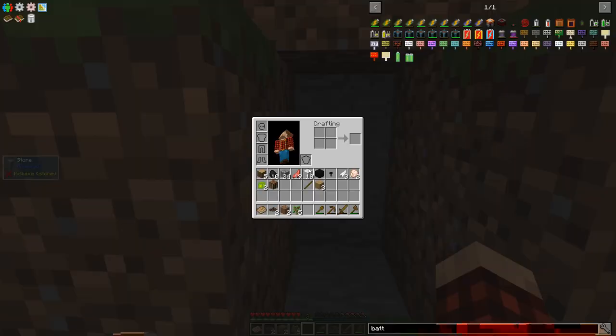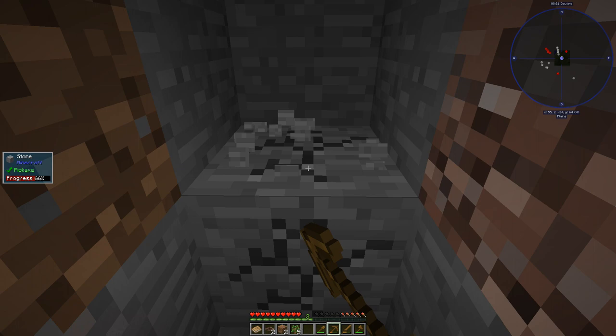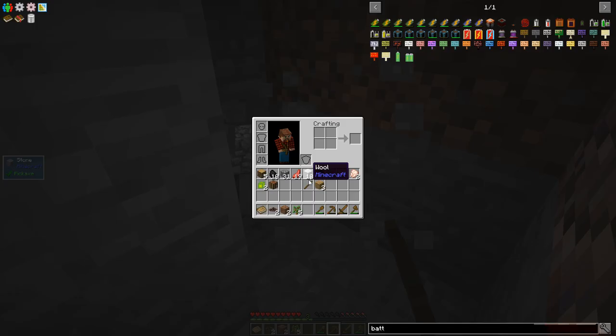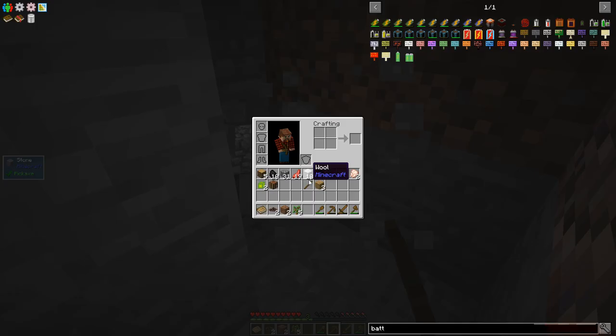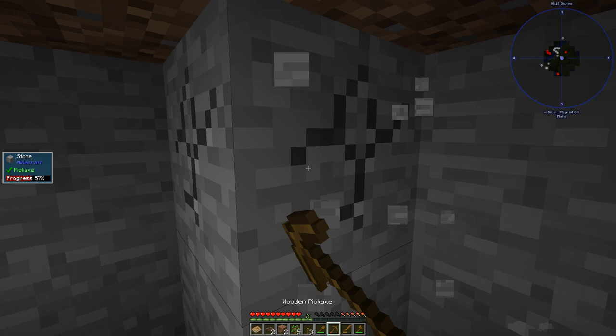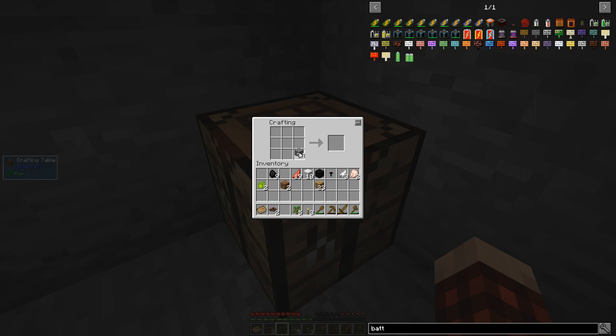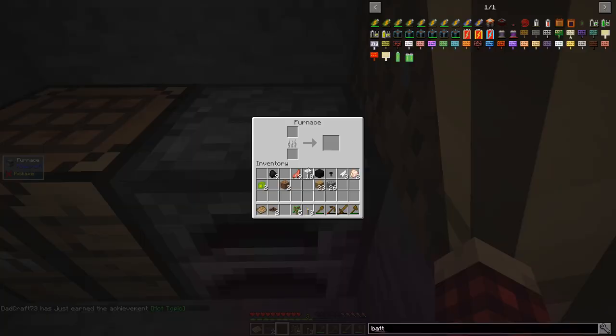We've got to definitely get a furnace going and we've got to cook up some of this meat. Let's dig out a little bit and let's get in here. I'd like to make a door so we can protect our new house. Let's do this - we'll just stick this up on the wall there and we'll sort of dig out this way. Let's get our crafting bench back down - we'll just stick it right here for now.